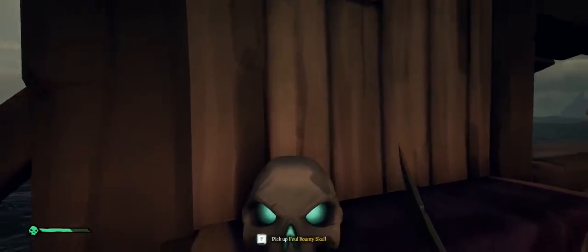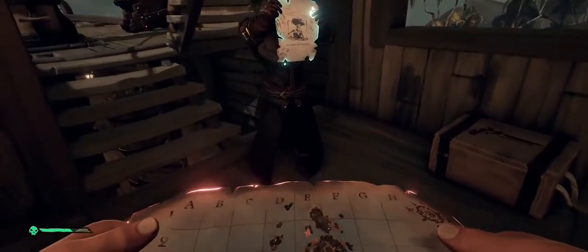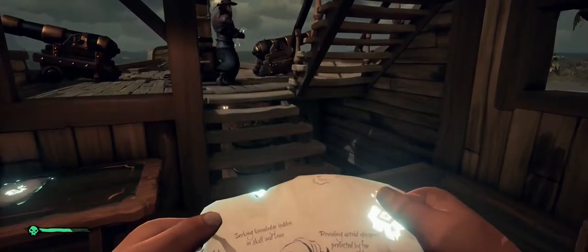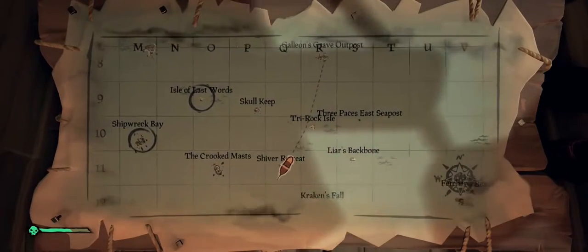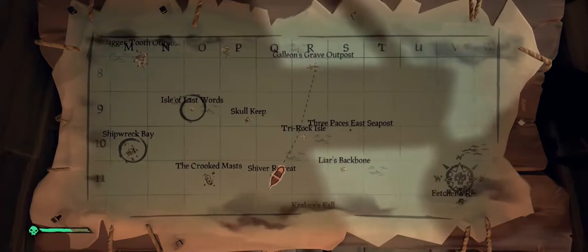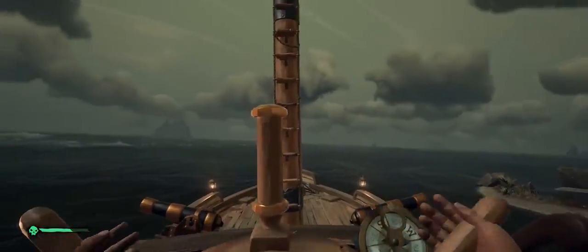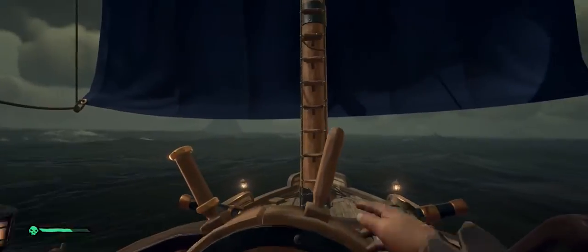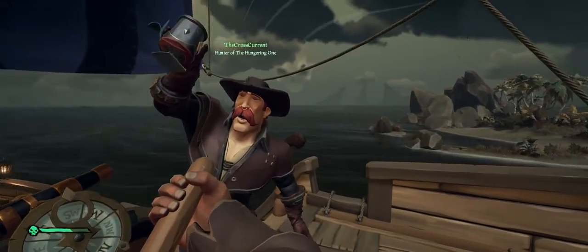You can throw skulls and loot just about anywhere on the boat. We realize this is actually Shiver Retreat, not the Isle of Last Words — the Isle of Last Words is a bit north by northwest. Since we have our anchor up already, all we really have to do is drop the sail and we're on our way. We'll crank the ship and start heading north by northwest.